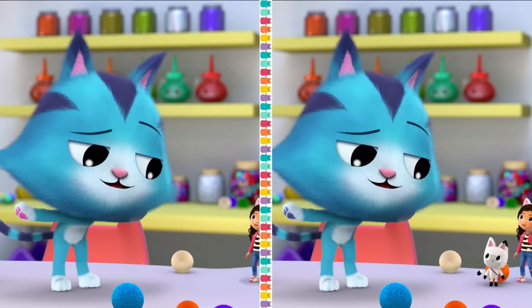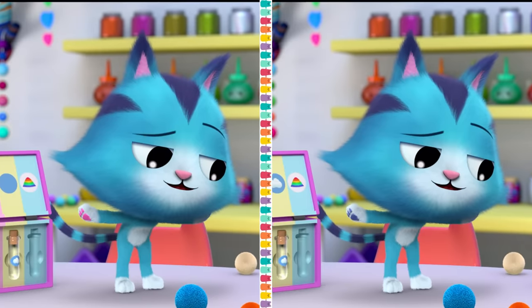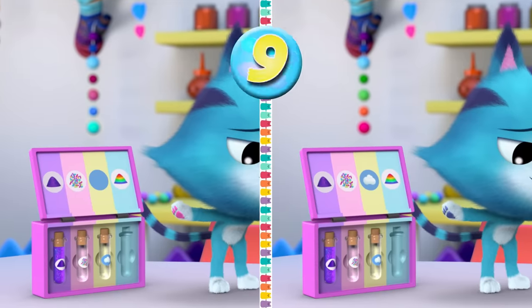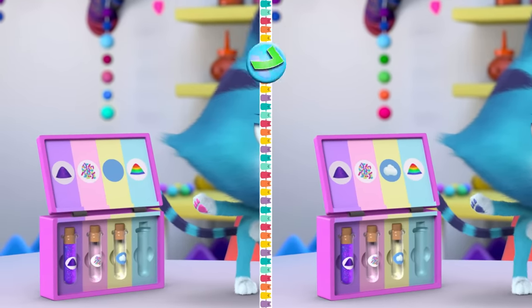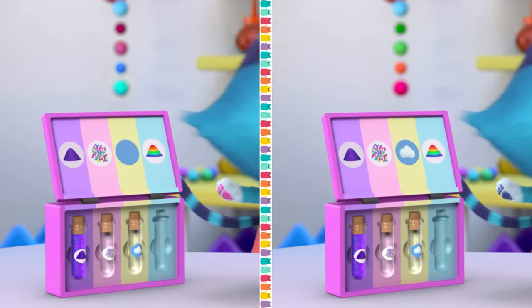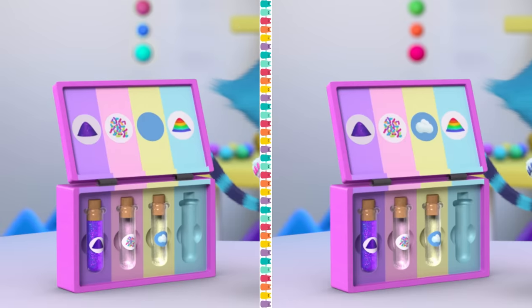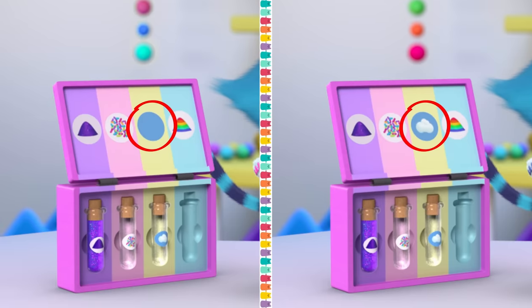Here's a hint. The first difference is that something that can usually be found in the sky has been removed. Did you get it? The cloud from the Mercat's ingredient box is missing.